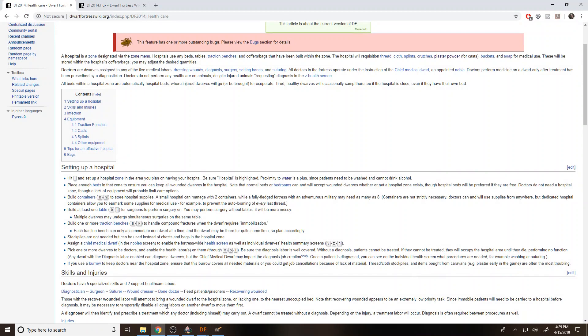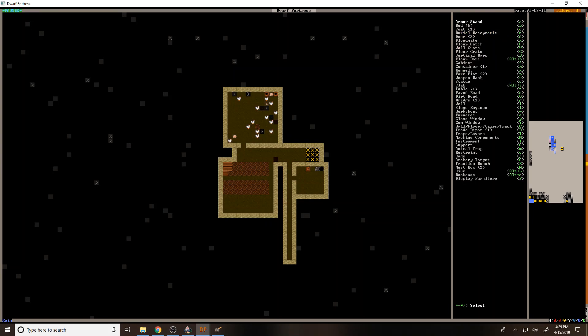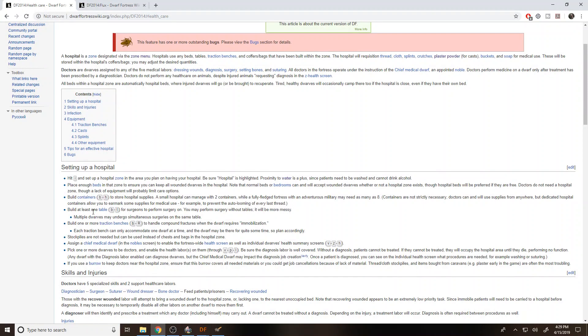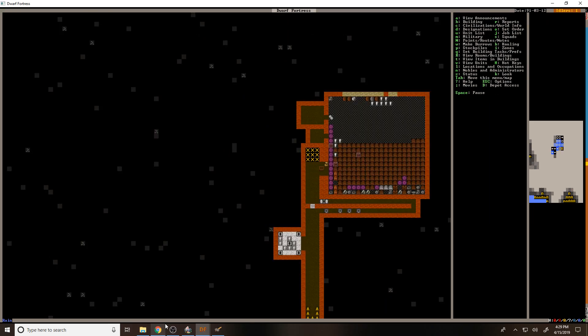Two containers — so we want another one. That should be good. Then one table — yeah, we definitely want a table. Oh, we don't have a table. See, this is one case where having a noble would be really really nice. Rock table — yeah, go ahead and do that as soon as you can.